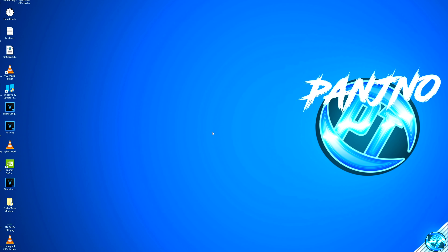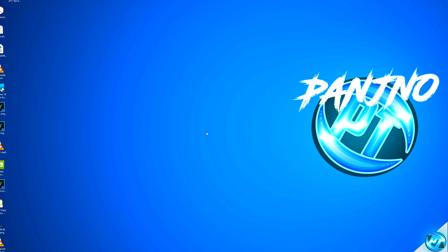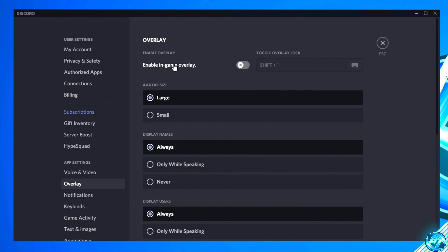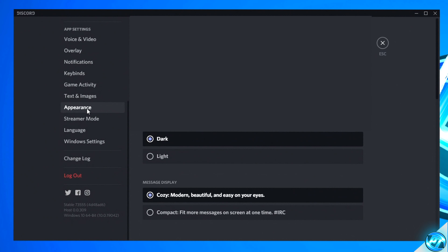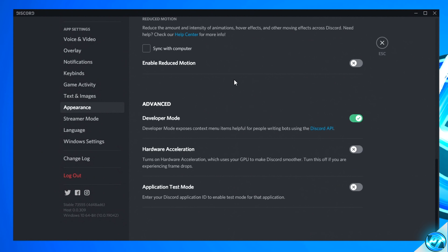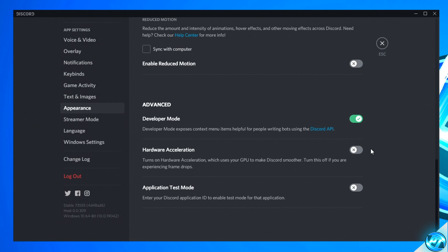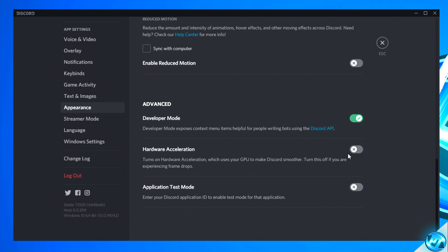Moving on to some fast and important optimizations for those of you that use Discord while playing. Navigate inside of Discord, go to User Settings at the bottom left-hand side, scroll down to the Overlay tab, and ensure that the Enable In-Game Overlay option is switched off. Then navigate down to the Appearance tab, scroll to the bottom to the Advanced options and find Hardware Acceleration. For ultra low-end to medium-end PCs, ensure Hardware Acceleration is turned on. For medium-end to ultra high-end gaming PCs, go ahead and turn Hardware Acceleration off. Then minimize Discord.